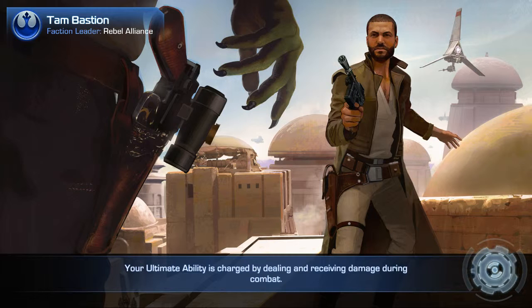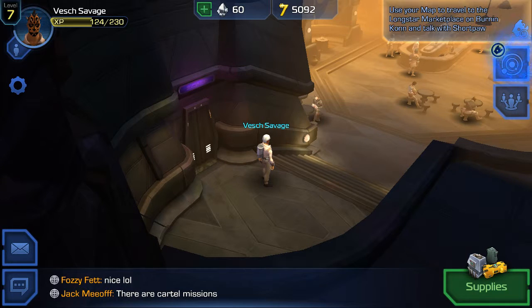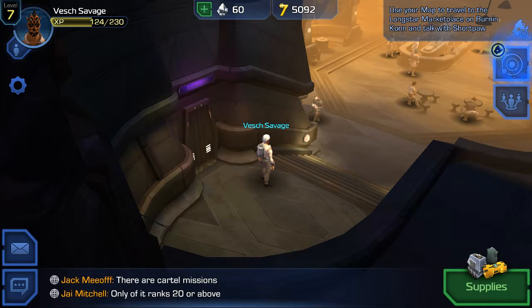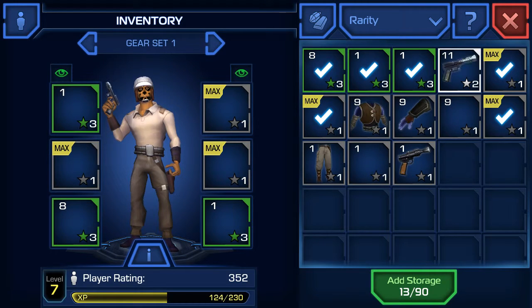From there you'll get into your character creation screen, where you can pick from male or female and then three or four different races. I picked Zabrak, but you can pick Human and I believe Eridonian as well. You'll also be able to change your skin tone, and as a Zabrak you can change your tattoos and horn style.